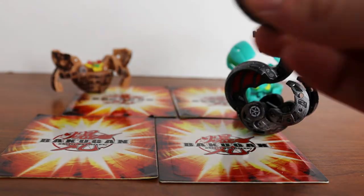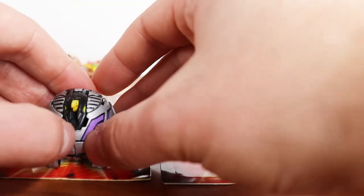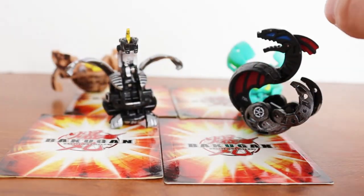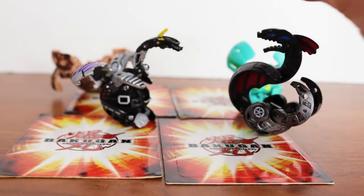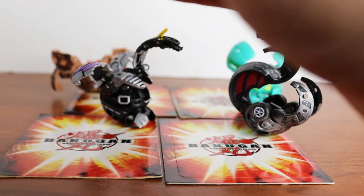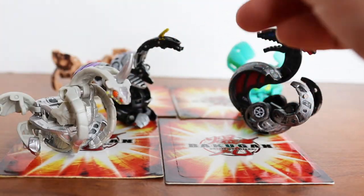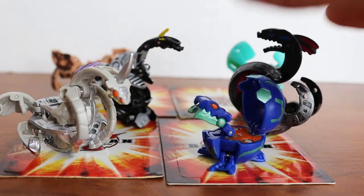I have a custom painted Darkus Cyborg Helios — this would also be good for a collection. The Cyborg Bakugan, like the Cyborg Helios, they just straight up don't open, and this was a problem before I painted it — it shouldn't have any issue opening. But there he is, pretty cool. This is another one of my favorites: we have a Chaos Krakonoid, and then another Chaos Krakonoid — keeping it moving.